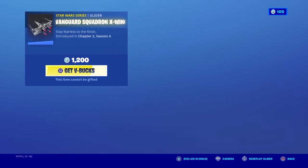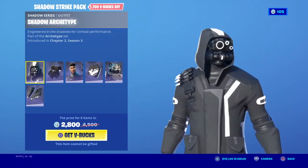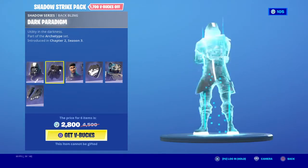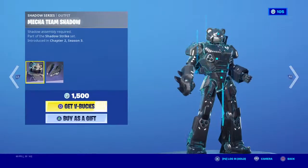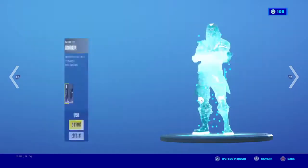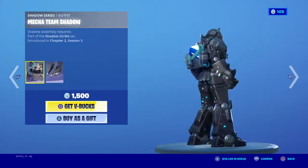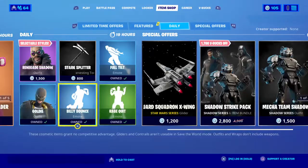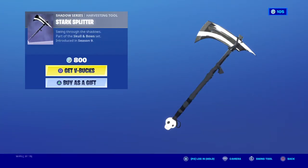Now let's get a look at the item shop. We have the Vanguard Squadron, X-Wing, the Shadow Strike Pack with some cool skins — I don't think I'll buy it though. And then separately I have Billy Bounce, Rage Quit, Full Tilt, Stark Splitter.